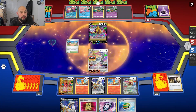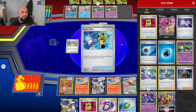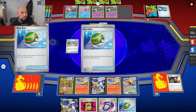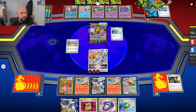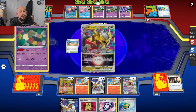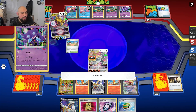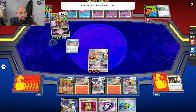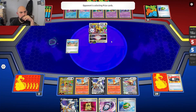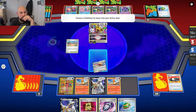He's got Stabilizer — most people only use two Stabilizers. He's Lost Zoned one and is Super Rodding the next. What I did there was probably wasted time — I should have gone for the Giratina now. He'll probably get V Star now. I should have knocked it out — I made a mistake there.